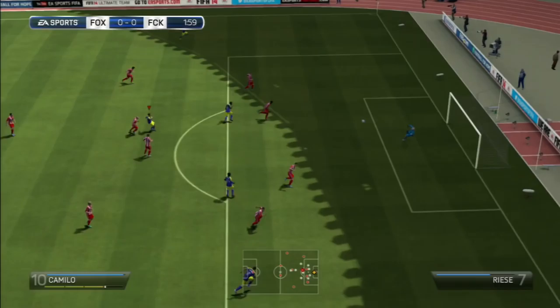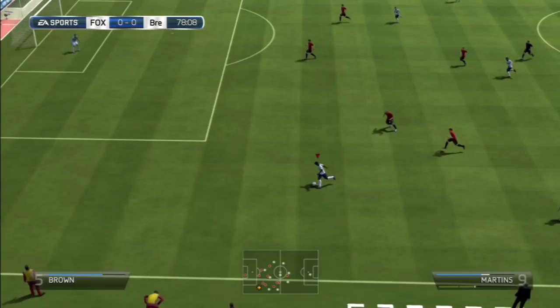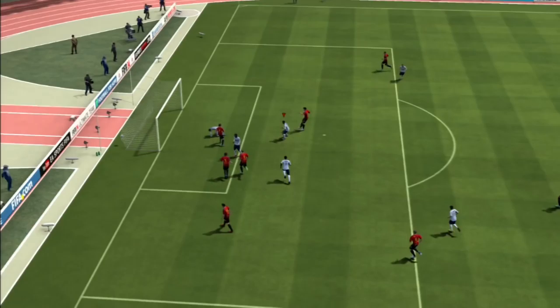He looks like a really well-balanced player. He has four-star skills and four-star weak foot — it's just that 66 attack positioning that brings him down. He's also quite weak physically, so don't expect him to hold off any defenders. He's quite short as well, so heading-wise he's not going to win anything in the air.